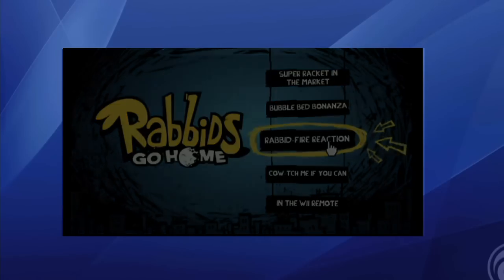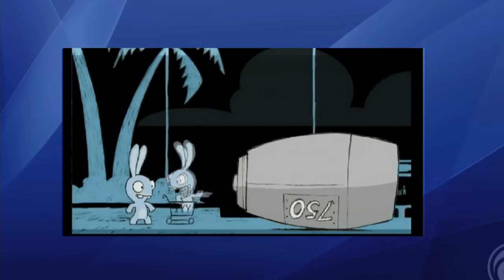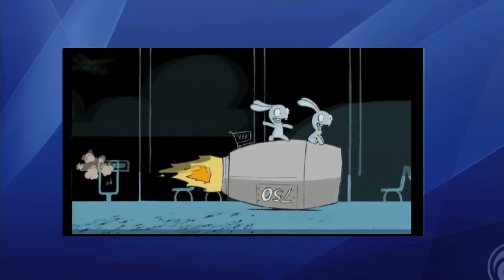There are many varieties in the game. You can have a bubble bed, for example, that you can fly across the Miami skyline with, or a giant inner tube that you can bounce off things.